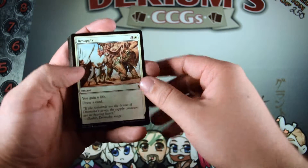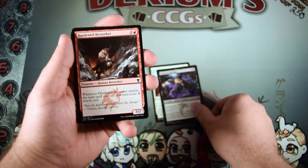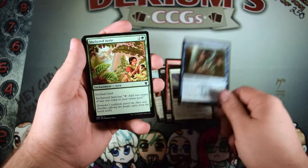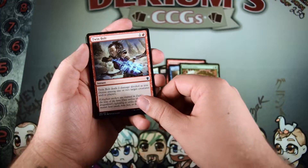We have Resupply, Hand of Silimgar, Hardened Berserker, Territorial Roc, Zephyr Scribe, Sheltered Aerie, Twin Bolt.